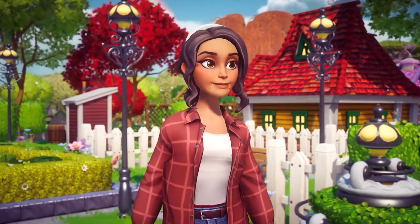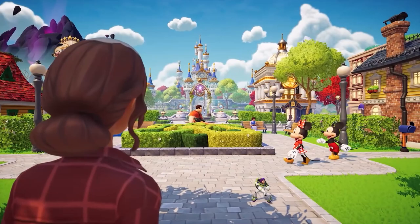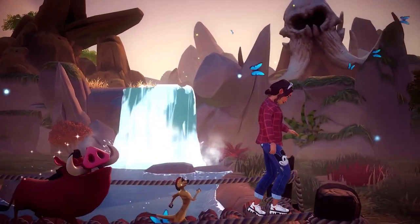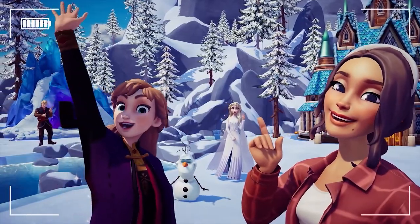The first thing to notice in the first few moments of the game is that either the Disney animators are processing some very dark emotional issues, or a dark power has infested its magical world. Dreamlight Valley's ruler has gone MIA, the kingdom was plunged into darkness, its inhabitants lost their memories, and some very dangerous plant life started to appear.